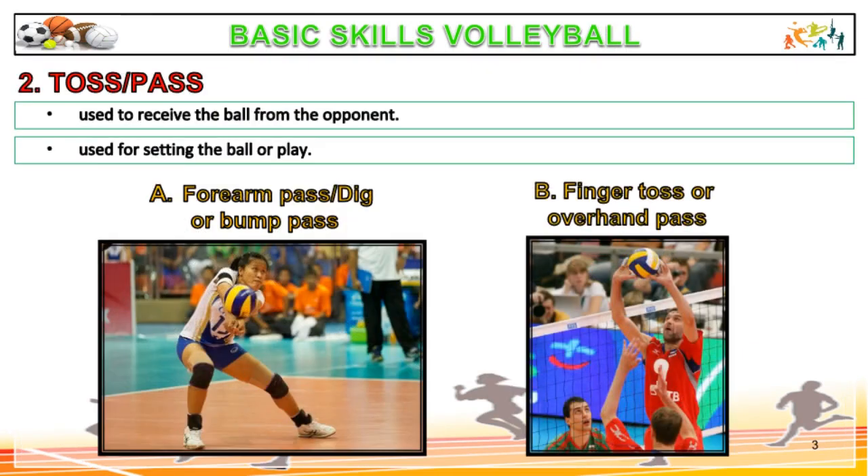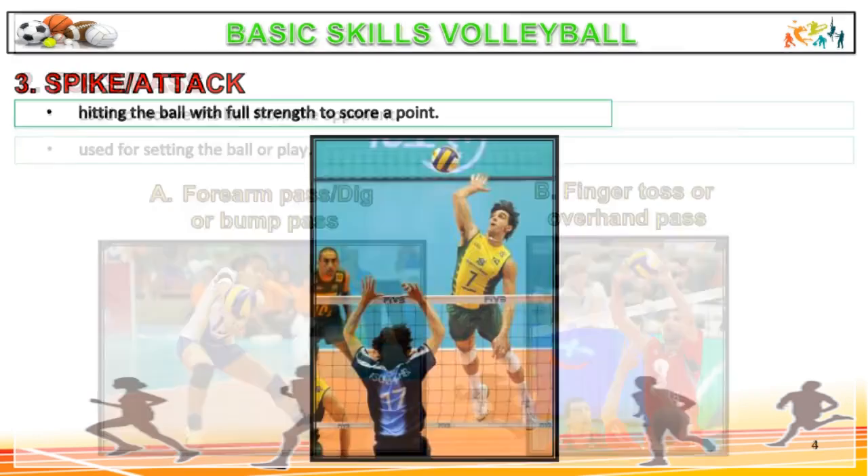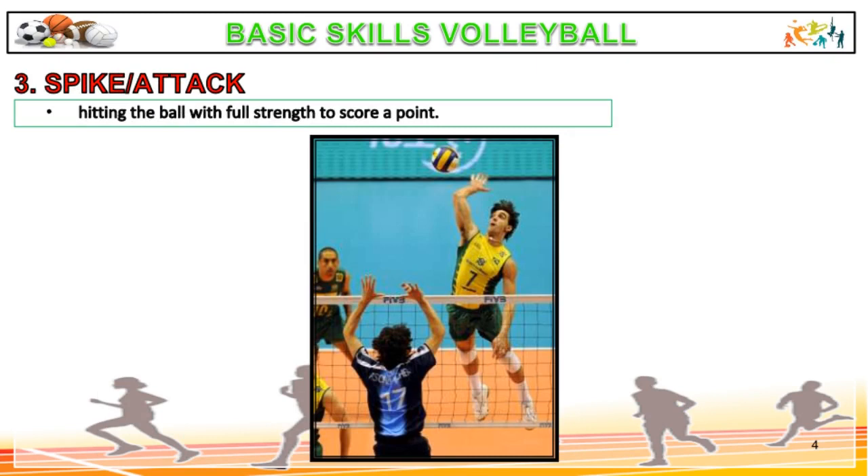Toss or pass is used to receive the ball from the opponent and also used for setting the ball into play. Spike or attack is hitting the ball with full strength to score a point.